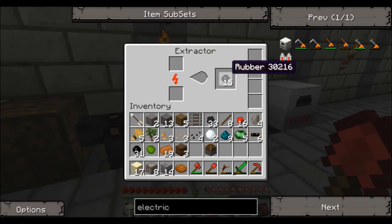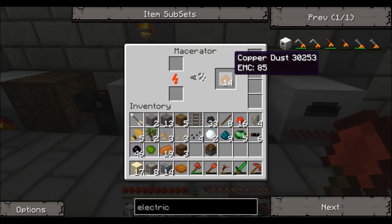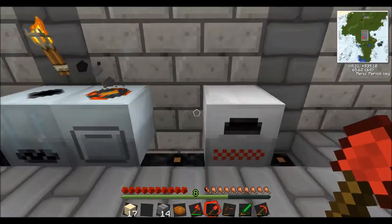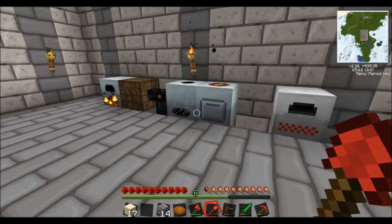There's plenty of power there now. The extractor's finished extracting. The macerator's finished macerating — well, no you haven't, because here's some more iron. Brilliant! Let's do it. That's going quite well. Redstone engine.